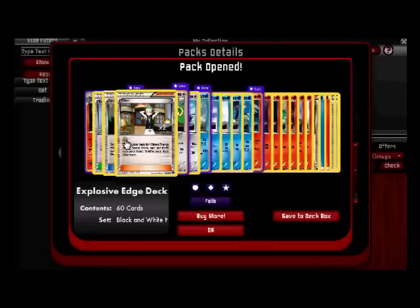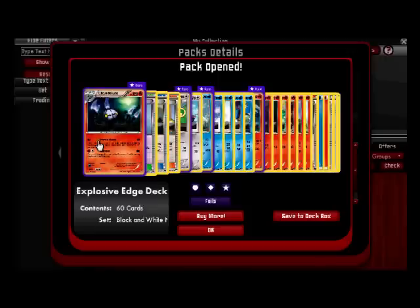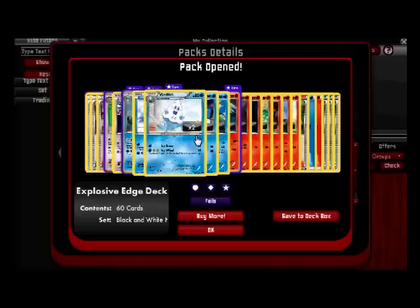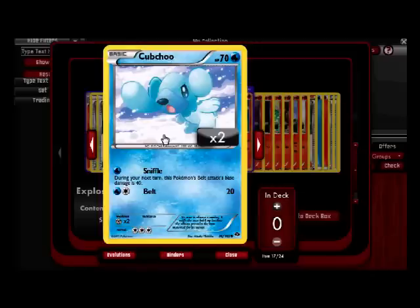Sealeo is basically Energy Search times three but a supporter — again, good for Chandelure and Reshiram and Pokemon who make you discard. Heavy Ball is a good search card — any Pokemon with retreat cost three or more. I can find Beartic or Cubchoo — Cubchoo has a lot of retreat for a basic. I'm wondering what Cubchoo is chewing on. It doesn't chew — it's probably teething. Do you see the bubble? It's coming from its nose. It's a play on words — a chew, and it's a sneezy bear.